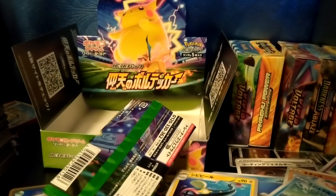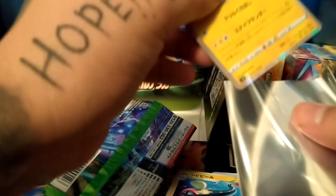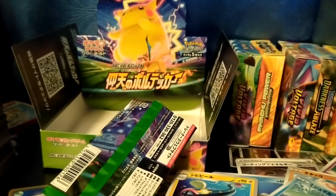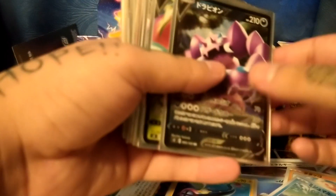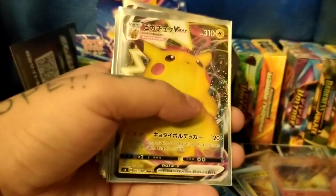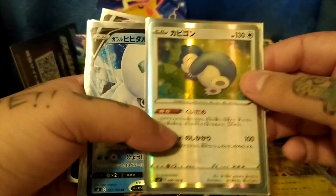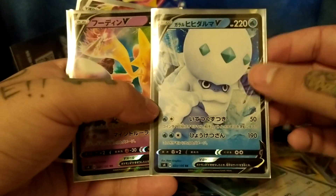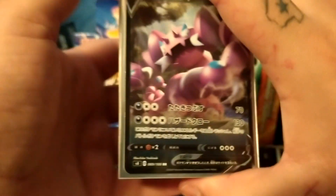Here we go — Orbeetle V, Electrode, Charizard, Pikachu VMAX made its presence known, Zapdos, Snorlax, Darmantitan — I'm trying to pronounce it right — and Alakazam. Alright, thank you guys so much for watching! Make sure to like and subscribe, hit that notification bell — please, it goes a long way. Leave a like on this video and we'll see you in the next one. Thank you!